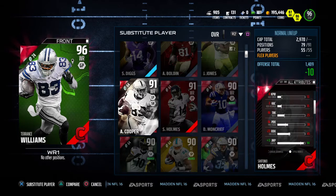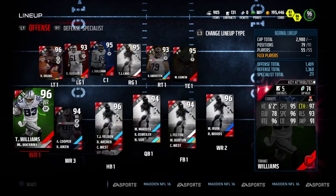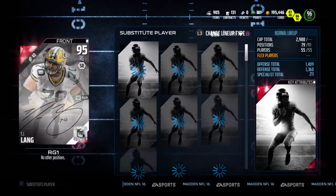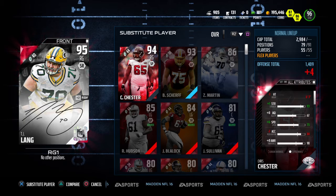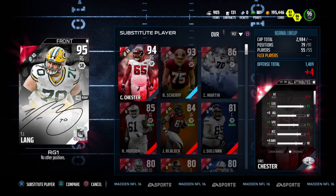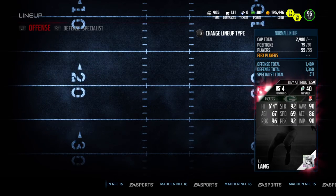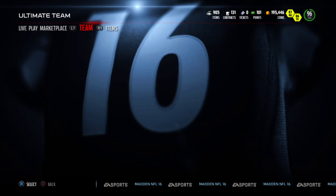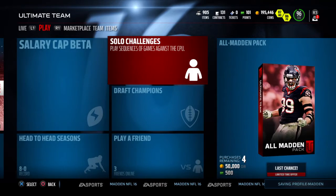We picked up this signature player TJ Lang and I'm going to test him out. It only cost me 118k, so I could even sell him back for around 119k-120k and not take too much of a hit if it doesn't work out. We're going to finish out our season — right now we're 8 and 0, really having a good season.